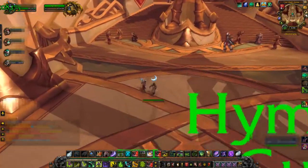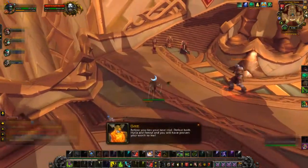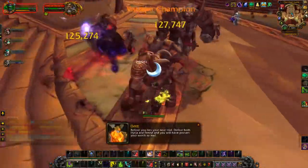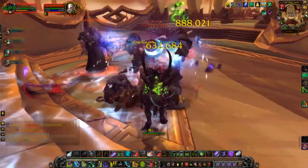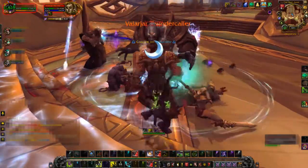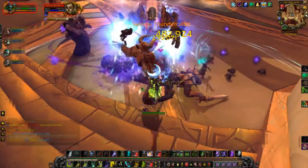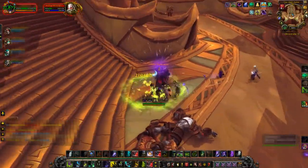Every fight will start with what's known as a pull, and there are a few different types of basic pulls. The first type, and the most popular type, is the charge pull, where you pull simply by running or jumping into the middle of a pack of enemies. This works really well, as you can have a lot of control over where you end up, and you don't have to worry about losing your relatively small amount of threat while the enemies slowly make their way towards you — because they don't have to make their way towards you.